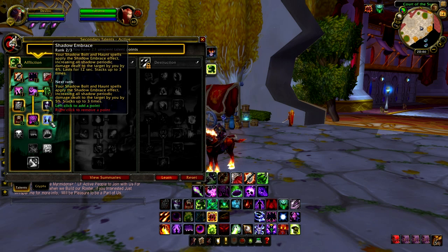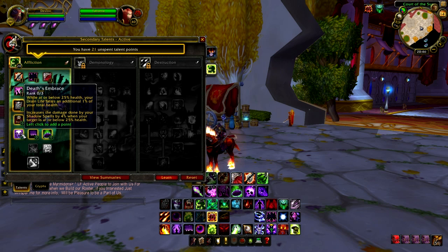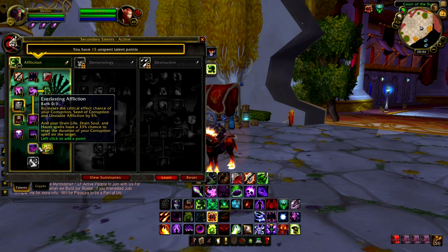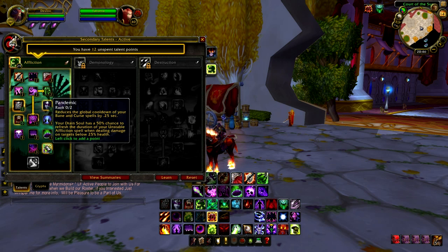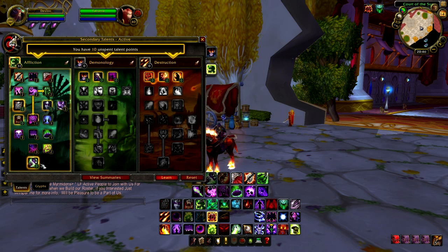We've got Shadow Embrace — definitely want that. Soul Swap — definitely take that. Death's Embrace — yes, more damage when they're low health. Nightfall. And Soul Burn: Seed of Corruption — yes. Everlasting Affliction — you want this. Pandemic — yes. And then you've got a point in Haunt.